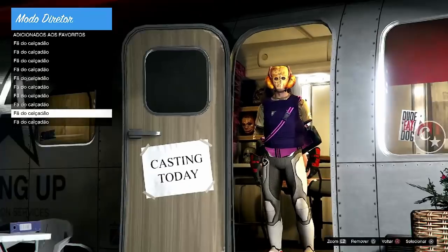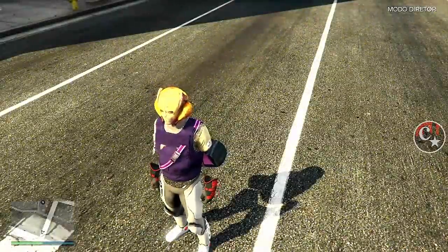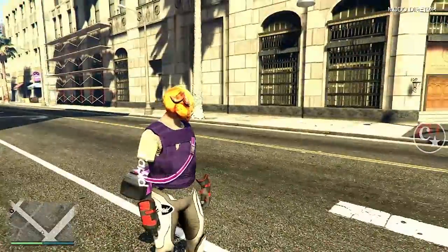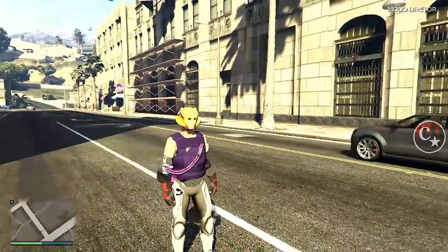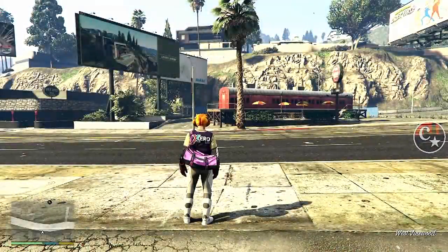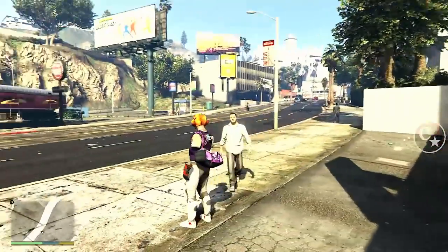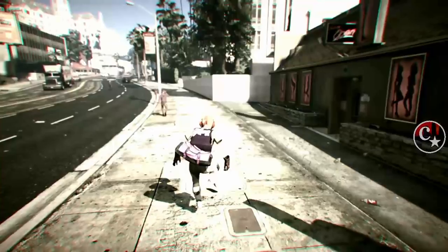Então vou levar este traje aqui, vou clicar com o X. Vamos sair do modo diretor, sair do trailer. Chegando aqui fora, não aperta em nada para não haver nenhum risco de tela azul. Dá uma andadinha aqui. Aperta o menu de interação e vamos sair do modo diretor. Chegando no modo história, faz uma horinha aí, vamos correr, apertar o quadrado e apertar o Option ou Start com ele no ar. Vem aqui agora fazer uma sessão apenas de convite.